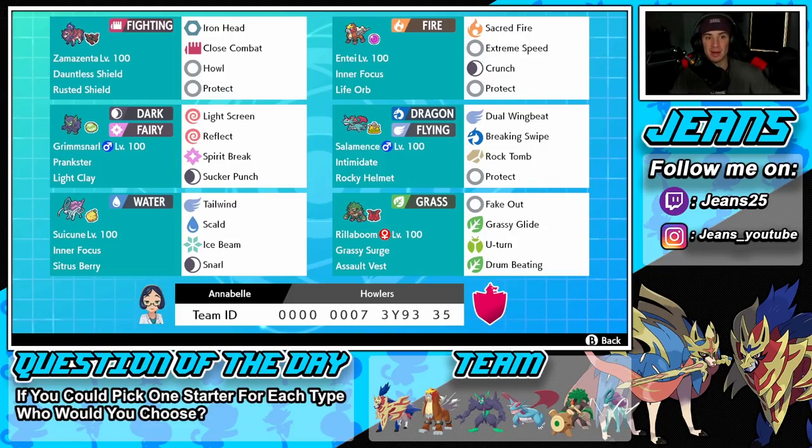Getting started on this team — Zamazenta in the top left corner with Dauntless Shield and the Rusted Shield as its item, so every time he hops into battle he gets that plus one defense boost. Iron Head and Close Combat are both STAB moves, Howl gets plus one on attack, and then Protect for his final move.